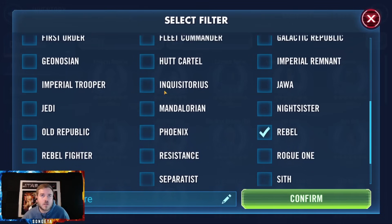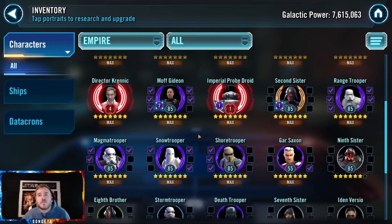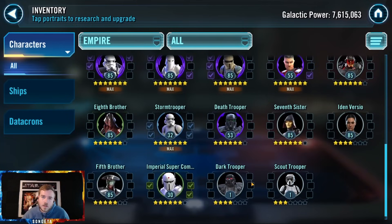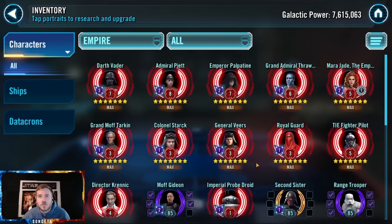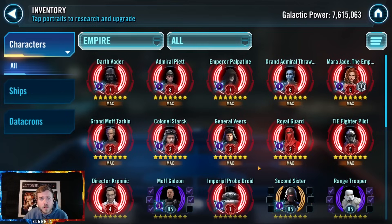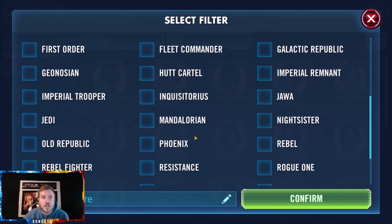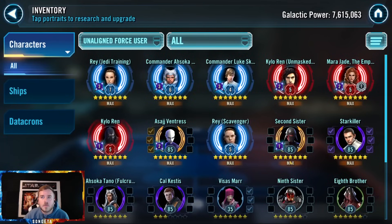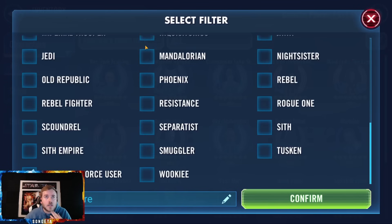Otherwise Rebels are fine — a weak CLS at R4, but it's serviceable. That team can run circles around people. Dark Trooper — four stars, that's sad. But I don't get as much use out of my troopers anymore. Mara Jade fully loaded. Let me check old force users — I think they have Starkiller just not up to snuff yet. Yeah, he's probably taking the cake for highest priority for gear right now since he's a legend killer and already finished, so you'll need gear and relics for him.